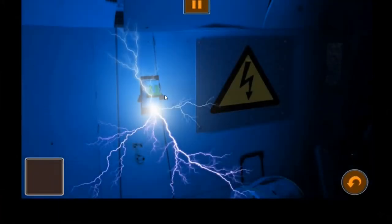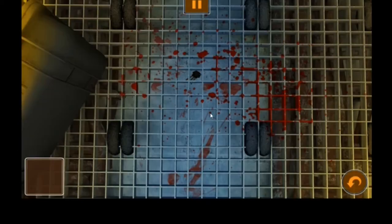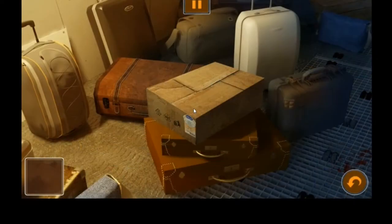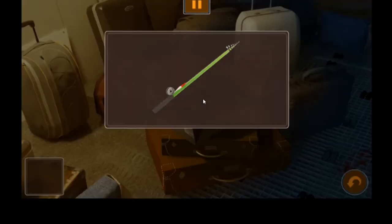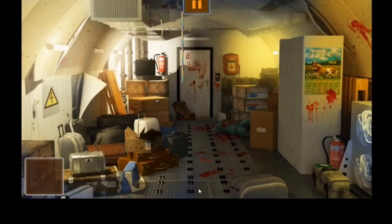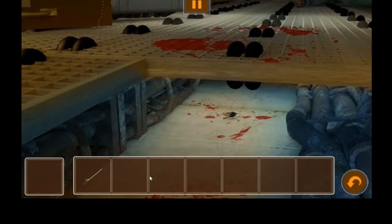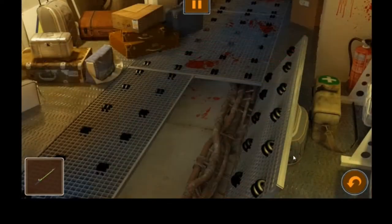I'm going to do a very quick walkthrough. First you turn your lights on, then you grab the knife, open the box, and grab the fishing rod. Don't you love these point-and-click adventures - they just make so much sense with their puzzles. You open up the gate, grab the fishing rod, get the keys, and come out.